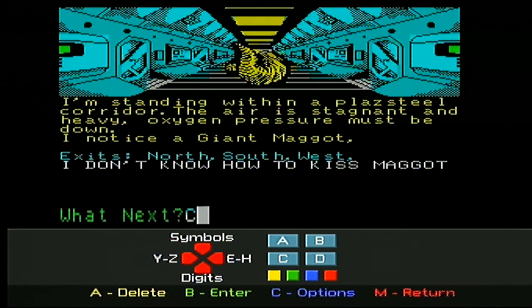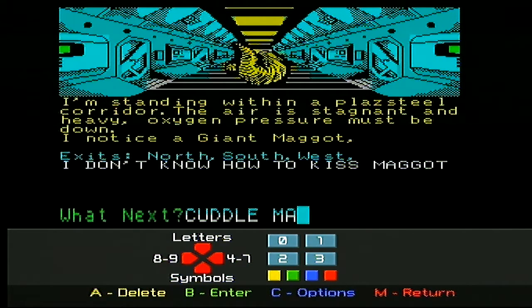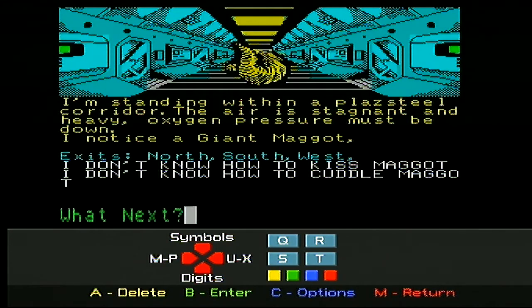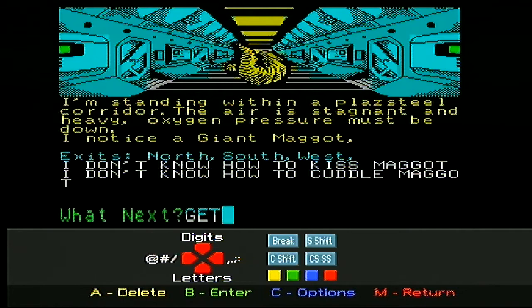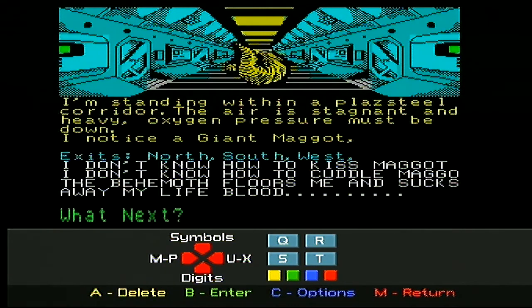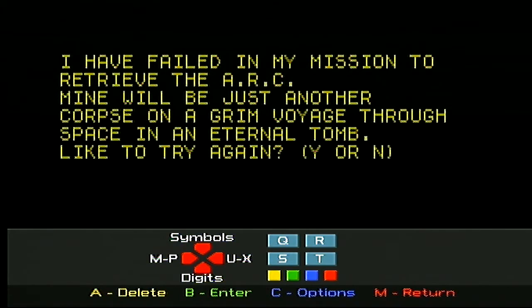Cuddle it! Let's cuddle the maggot. It's gonna get the cuddling - hi maggot, time for a little cuddling. I don't know how to cuddle a maggot. This poor maggot's just really out of luck. Let's put it in our pocket - that'll solve the problem completely. If we put the maggot in our pocket we won't be able to get eaten by the maggot ever again. It's going 'no'. Floors me and sucks away my lifeblood - oh no, not again! Another grim voyage.